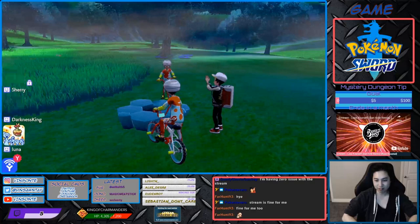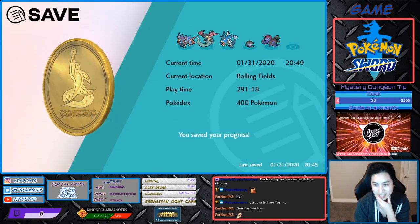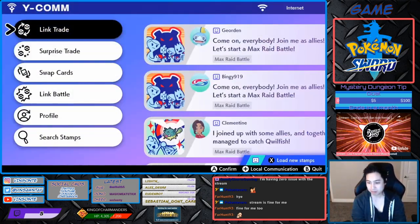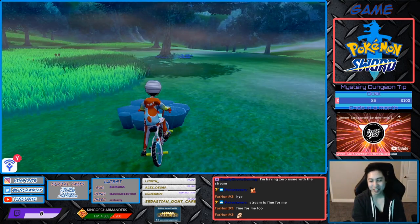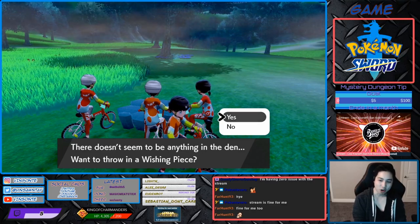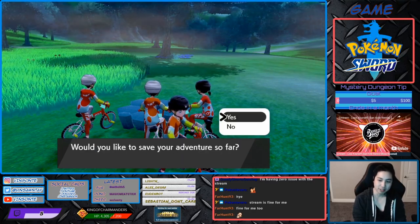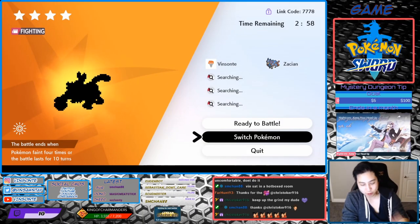We're gonna save in front of this Den. Make sure you're offline because you don't want to spam people with fake rooms. Then press home right when you press yes to save. And if it's red, you restart the game and keep doing it until you get a purple beam.